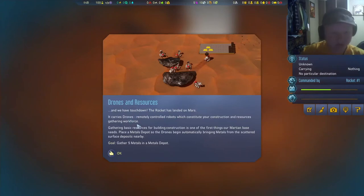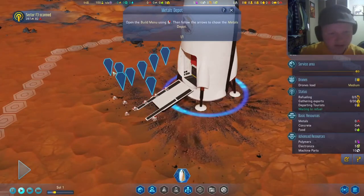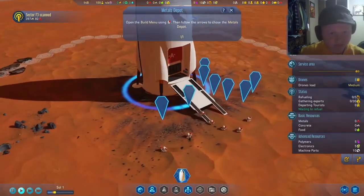We have touchdown. The rocket has landed on Mars. It carries drones — remotely controlled robots that constitute your construction and resource-gathering workforce. Gathering basic resources for building construction is one of the first things a Martian base needs.